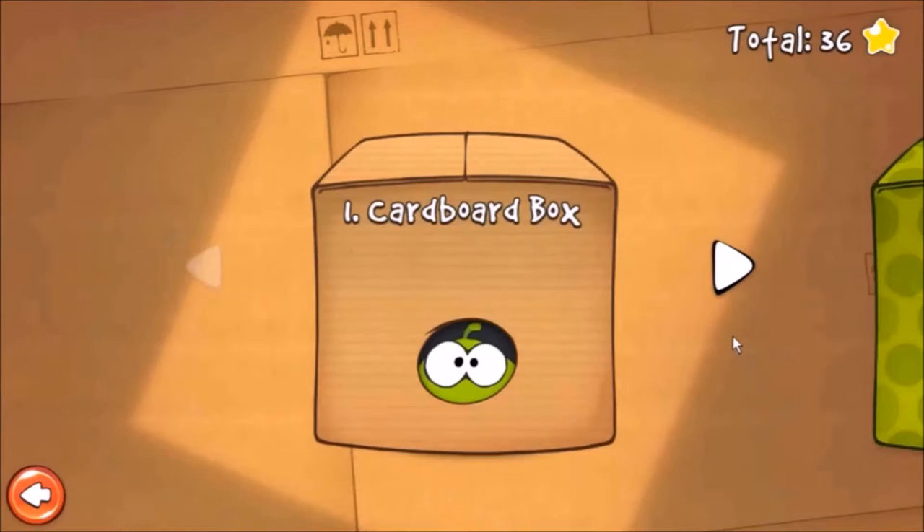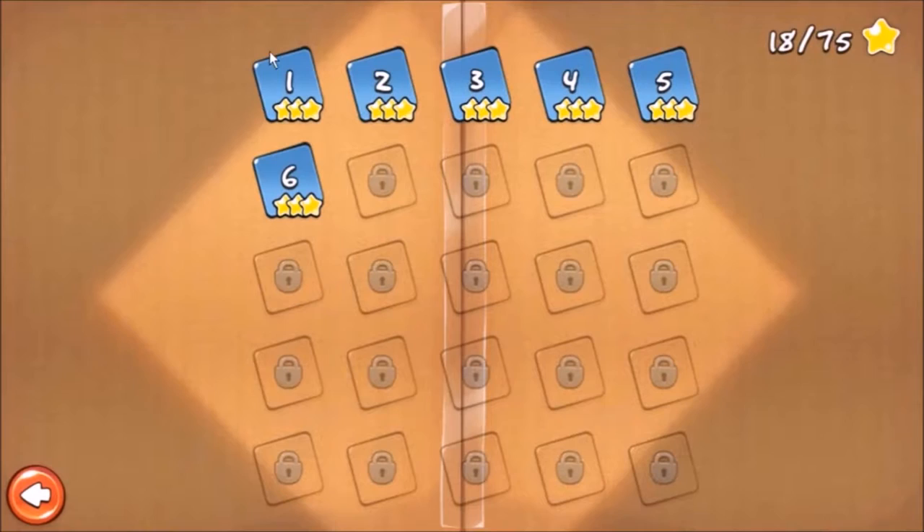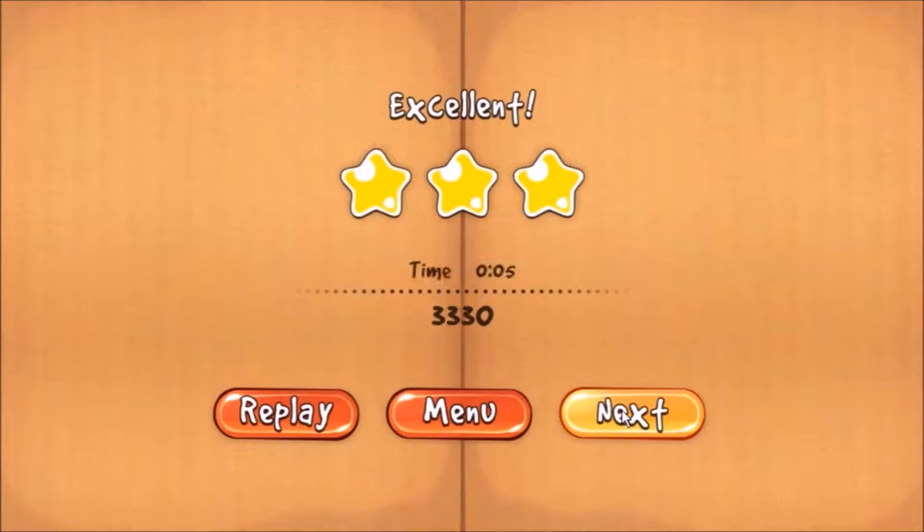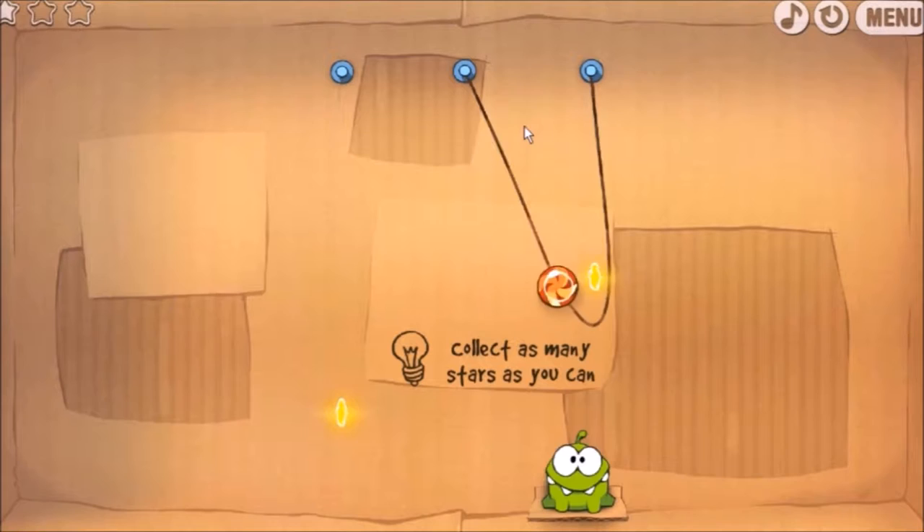Let's start here. It starts on the cardboard box, which is easy levels, like a tutorial. This is a trial, that's why I can't play more, but let's play as much as we can. Basically cut the rope, and as you see I got all three stars because he fell pretty straight.